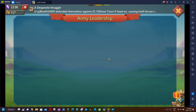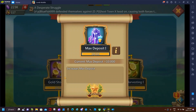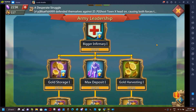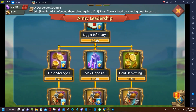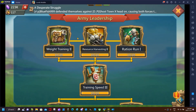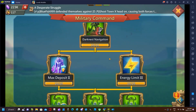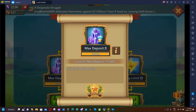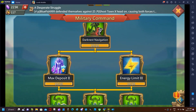Next is army leadership - do the bare minimum to get to max deposit, then get it to level six. You don't need to max everything above to get max deposit to level six. Treasure trove will help you get more gems. For military common it's similar - unlock everything to reach max deposit and energy limit, then level both up to level six. That's going to help with your gems and your monster hunting.